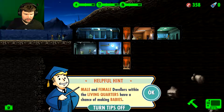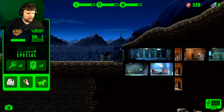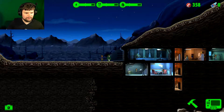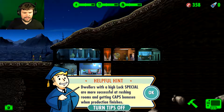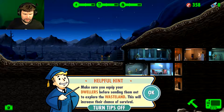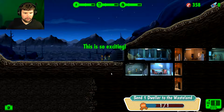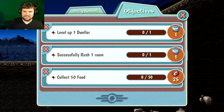First I gotta get this guy in here. Male and female dwellers within the living quarters have a chance of making babies. Let's keep it clean, guys. David Lee or Joe Peters? I think I have room for one. Dwellers with a high luck SPECIAL are more successful at rushing rooms and getting cap bonuses. Go out into the wasteland to die, pal. I have literally nothing to give you. Make sure you equip your dwellers — with what? I don't have anything to equip them with. I'm pretty sure I just got an achievement for sending someone to their death.